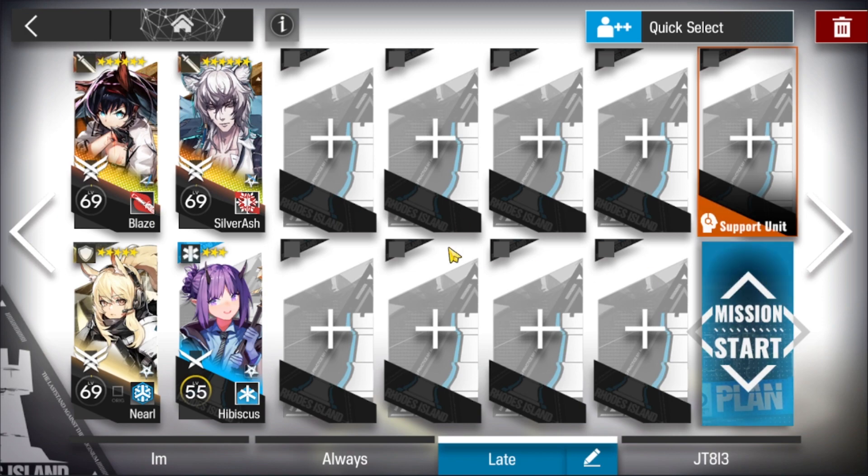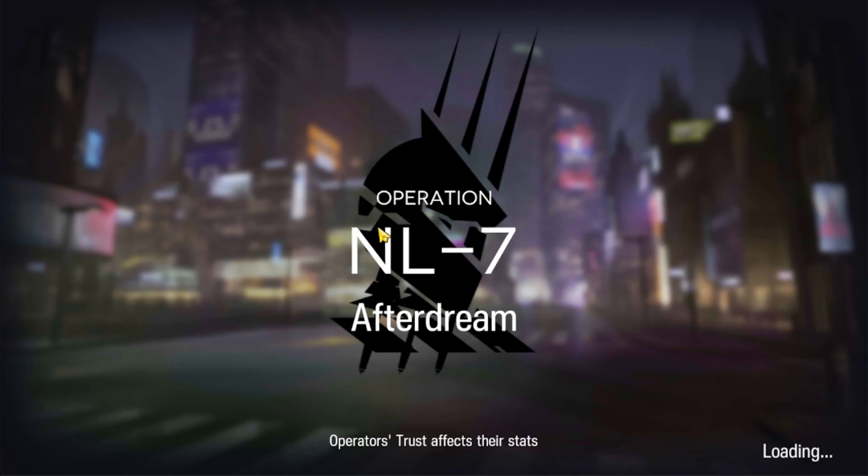For the remaining slots, I recommend you bring someone like Noah Khorne, because at some point there will be 4 enemies charging Blaze at the same time, and if your Blaze isn't high enough in level, she might leak.